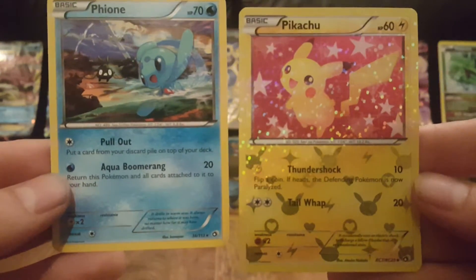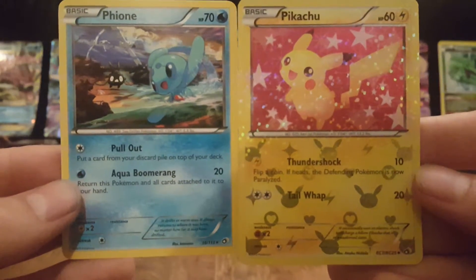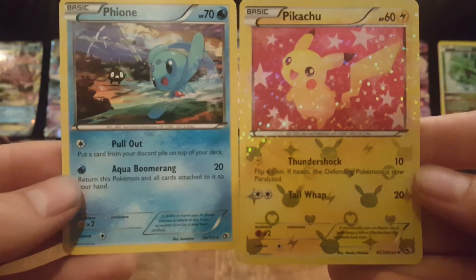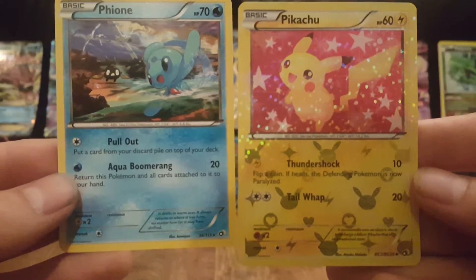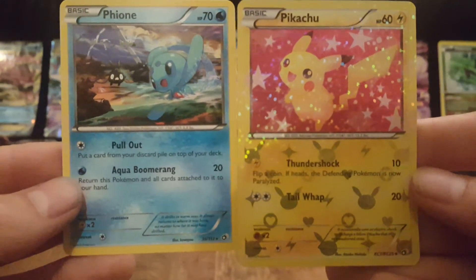Please join us tomorrow where we'll be opening the Yveltal tin from 2014, and hopefully we get some great pulls out of that too. In the meantime please like, comment, subscribe and share. Until next time — Squirtle Squad out!